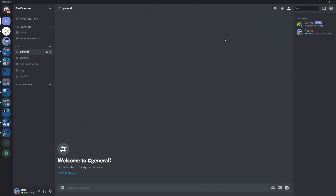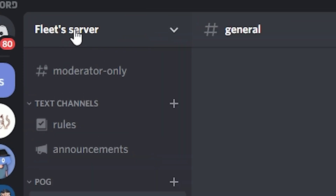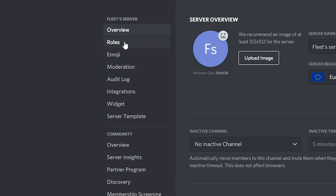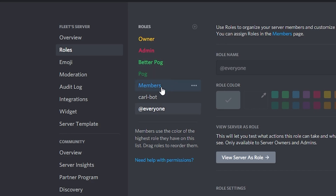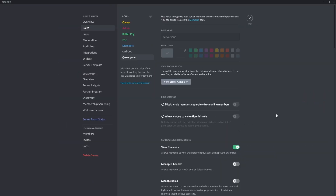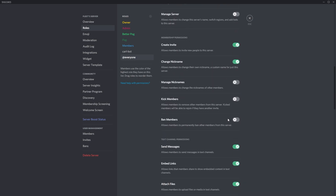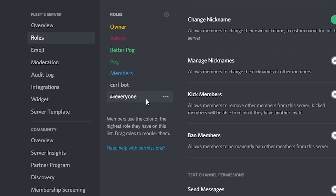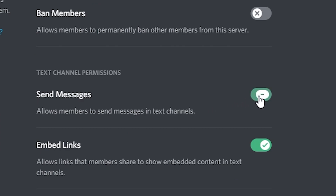For this command to work you're going to need to give the bot some special permissions. Click your server settings, which you can find by the arrow next to your server name, go to Server Settings and into Roles. When you open Roles you'll see that CarlBot has its specific role. All this command does is remove the ability for members to send messages until you unlock the server.